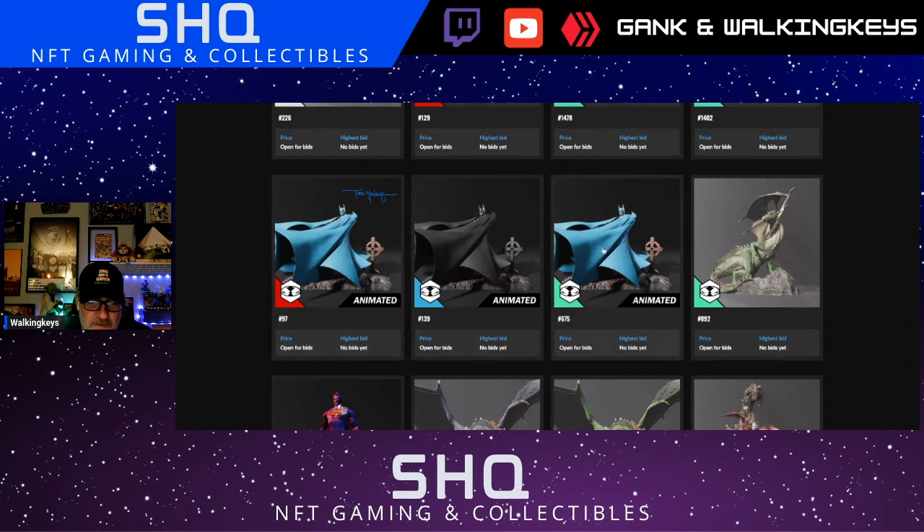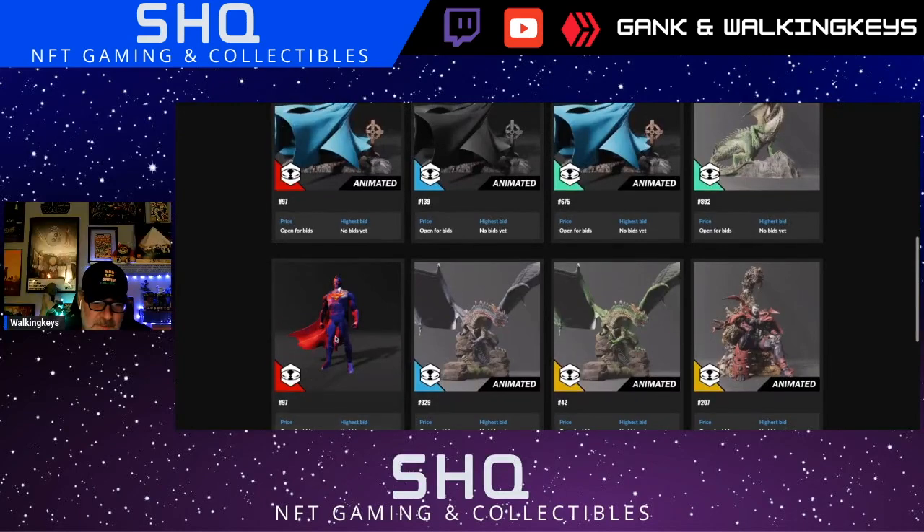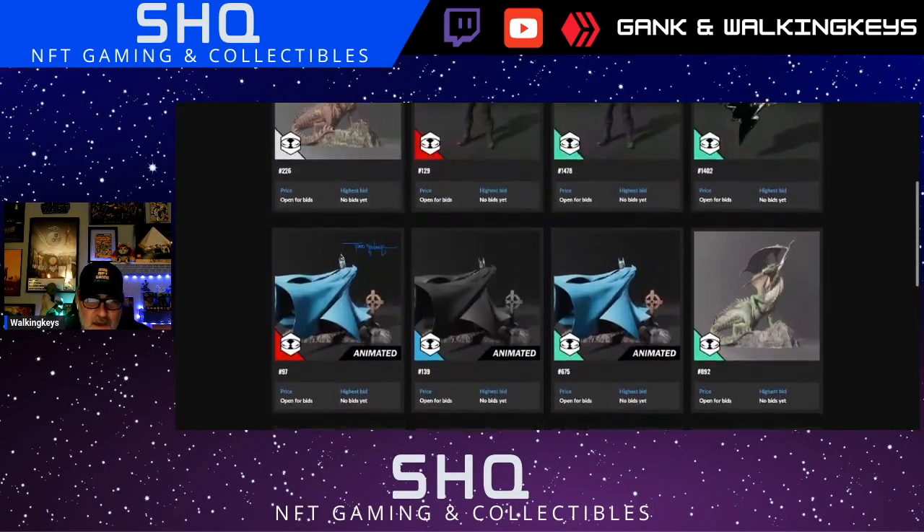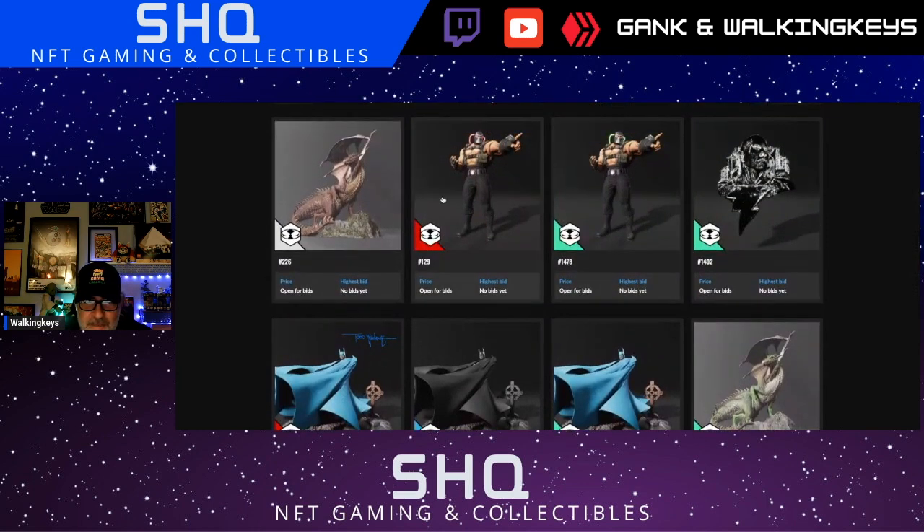I've got three of the Todds — one of them signed — and I have matching mints for my Superman and my signed Todd, number 97, which is kind of cool. Bane was the one that came out last week, and this is a bust of Black Adam. I got that as a code for buying the physical version.